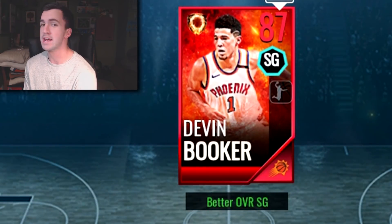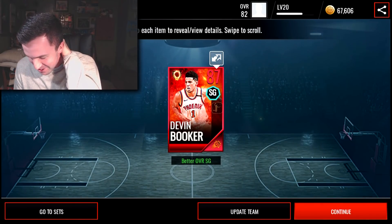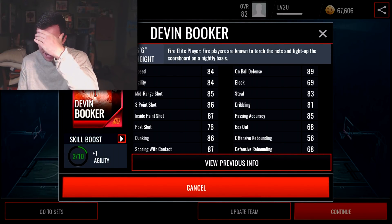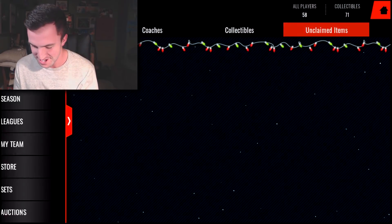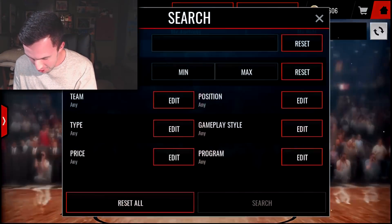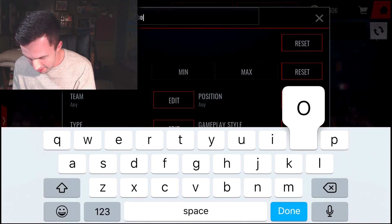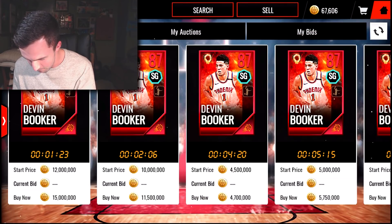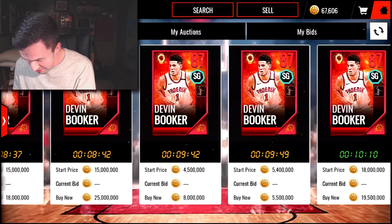Devin! Oh my gosh, no way — we got Devin Booker! I called it! Oh my gosh, Devin Booker — how much does this guy go for? Oh my gosh, are you serious? 87 Devin Booker — 4.5 million coins!